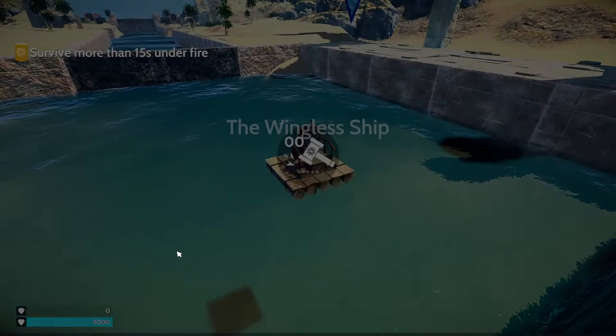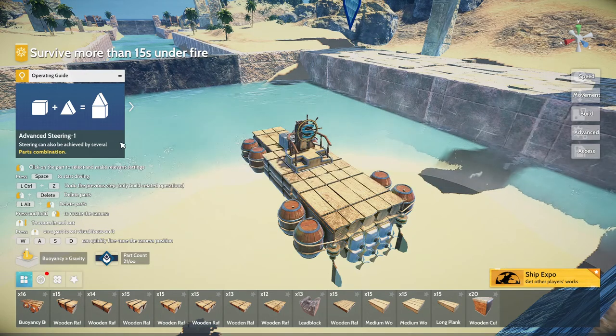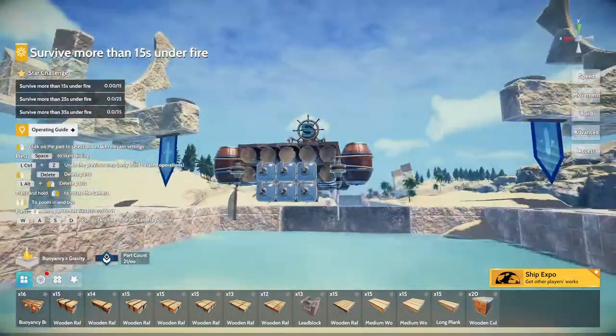The Wingless Ship. There's an active and passive block. Advanced tier — super titles achieved by a different method. Survive more than 15 seconds under fire. Like what — gunfire or actual fire?